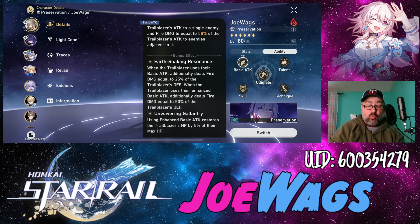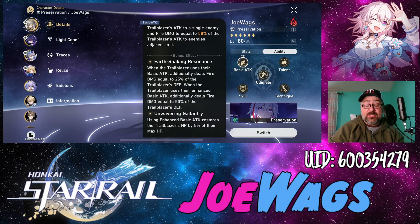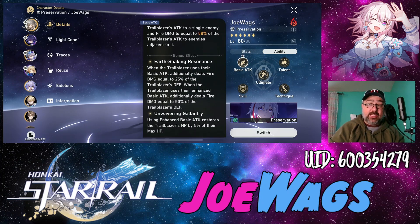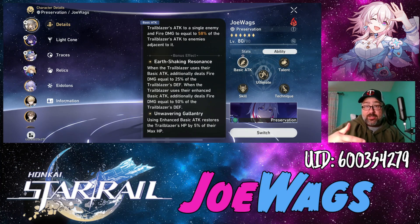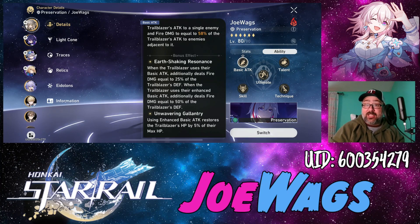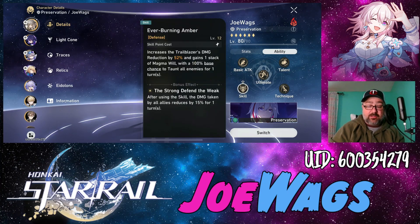When they use their basic attack, they additionally deal fire damage scaled off their Defense. When using the enhanced basic attack, they deal more damage scaled off Defense as well. So by increasing Defense, you increase both shield potency and damage. The enhanced basic attack will also regenerate some of the Trailblazer's health, which is very good.